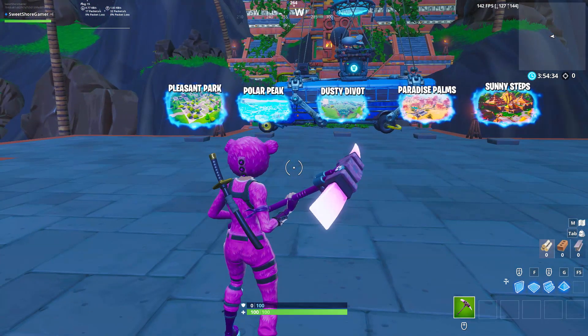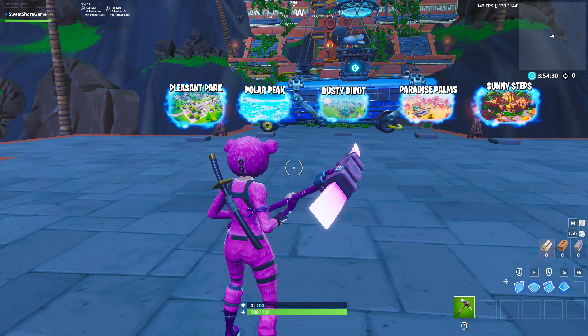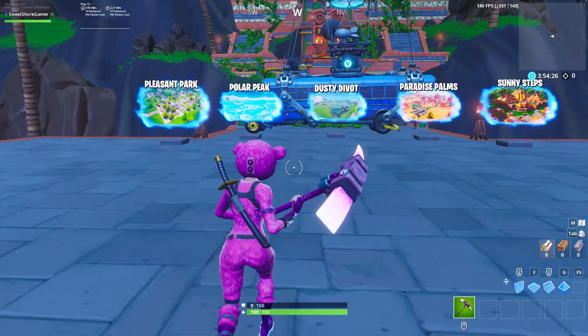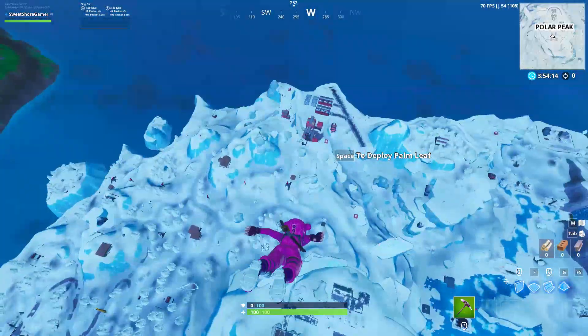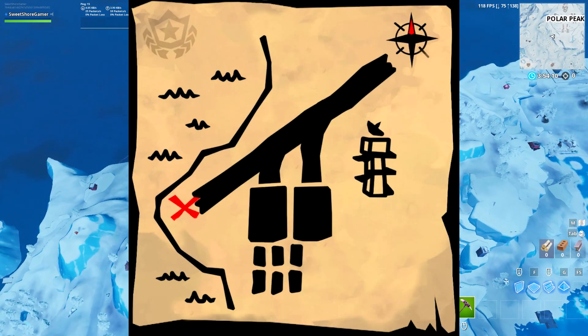Welcome back to a brand new video. Today I'm bringing you part two of the Season 8 Week 8 challenge, which originally was 'search the treasure map signposted at Paradise Palms.' This is part two, so we want to search the X on the treasure map signposted in Paradise Palms. The treasure map has actually been leaked on Twitter by fire monkey fn, which is how I'm able to bring you this video right now.